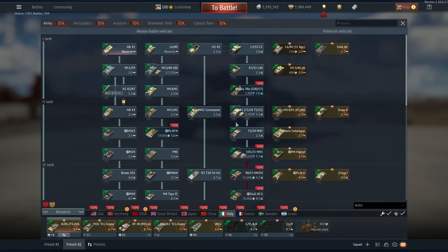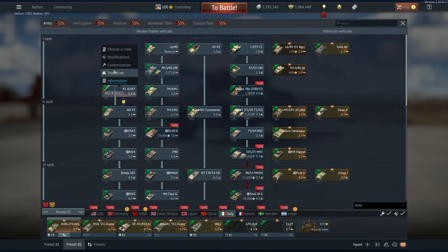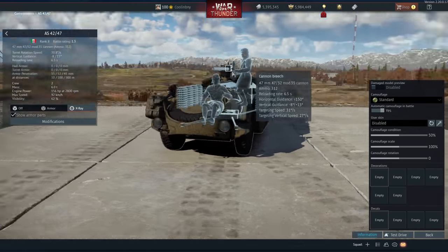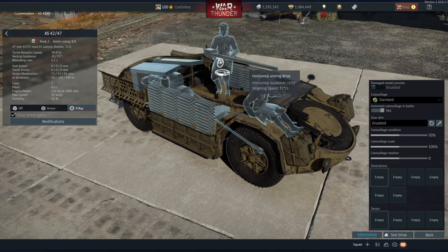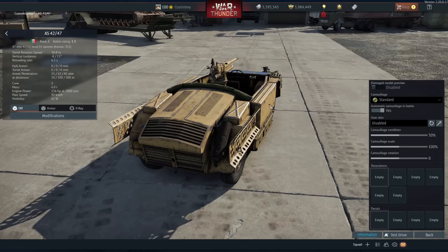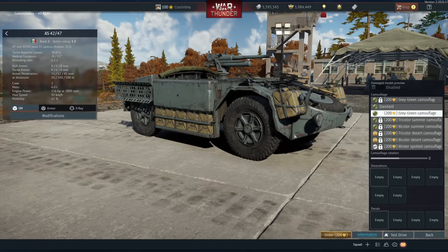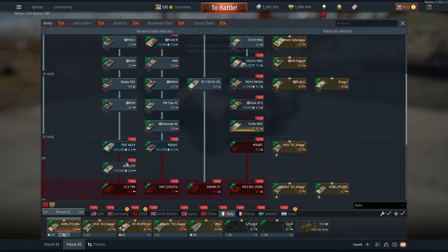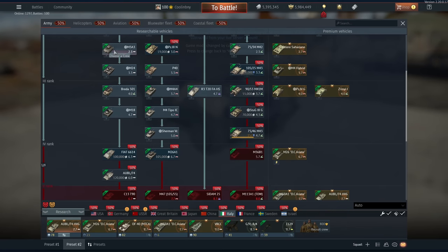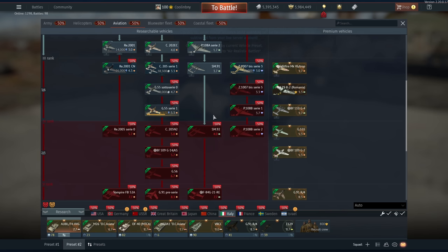The Italians are getting a new vehicle — the AS42/47. This has a 47mm cannon on it, and in typical Italian fashion you have a front gunner and a rear gunner both totally exposed who will die very easily. It's a ridiculous vehicle. It's cool that it's coming to War Thunder, but while America is getting the M1A2 SEP TUSK, Italy is getting the meme mobile. There are no other ground vehicles coming for Italy as far as I can tell.